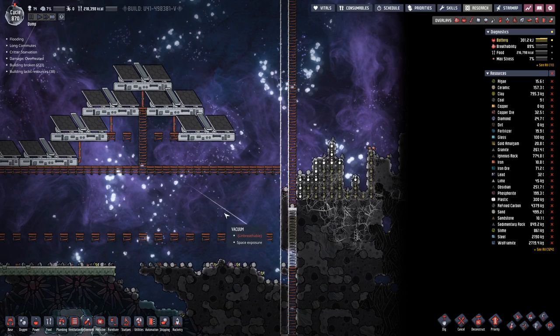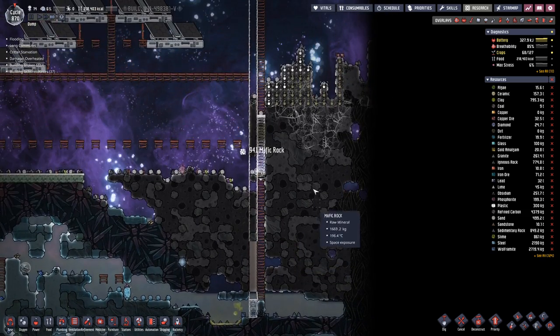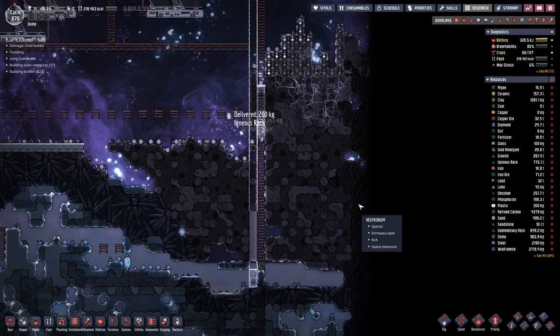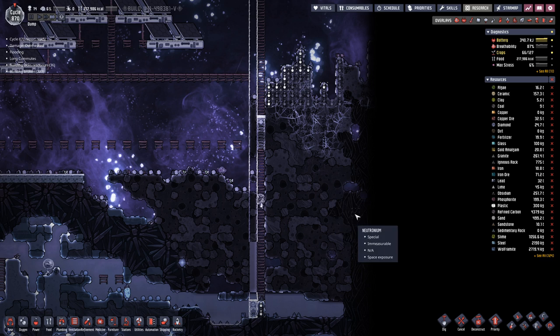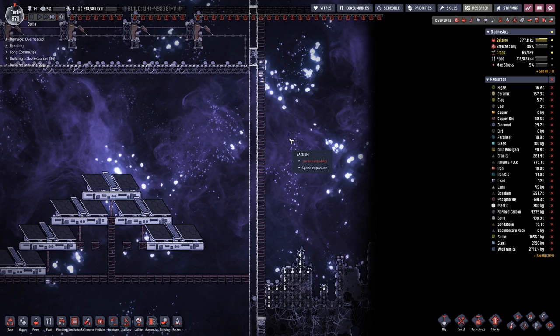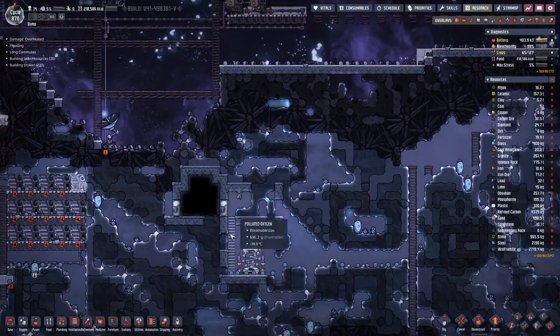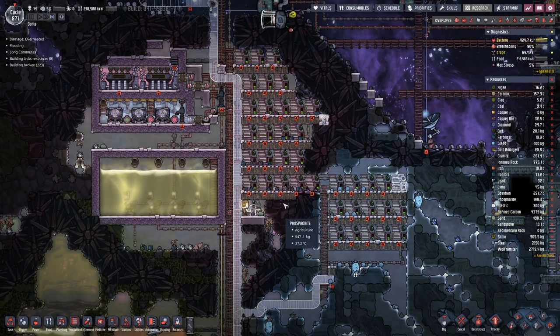Hello boys and girls, my name is Otzosti and welcome back to Oxygen Not Included, where last time we started digging out this space which will eventually become our rocket silo. We still have a way to go but we are on our way, and the first rocket that we can build is powered by steam.